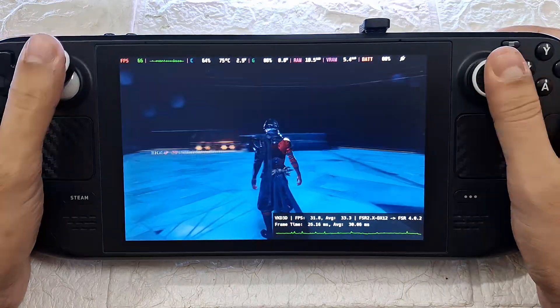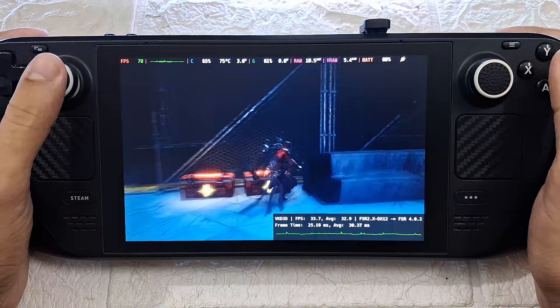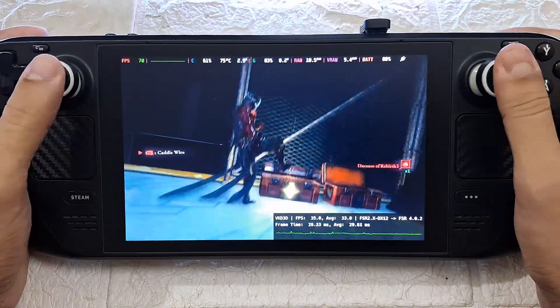You can also disable the LSFG frame generation if you don't want to use it. That will leave you with around 30 to 40 FPS on average, which is also not bad as raw performance.